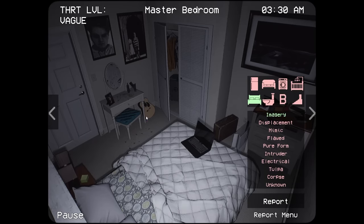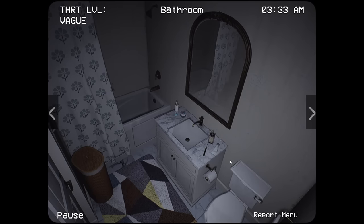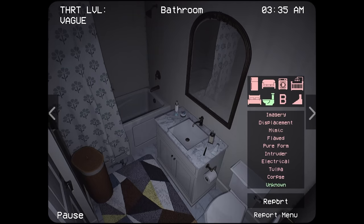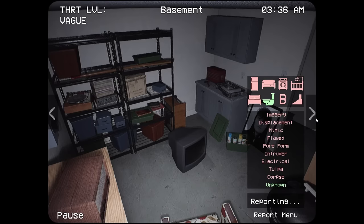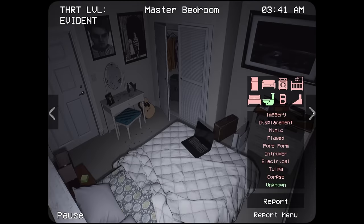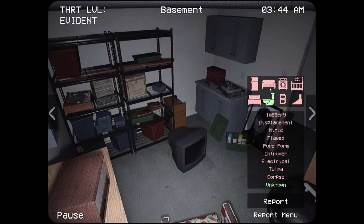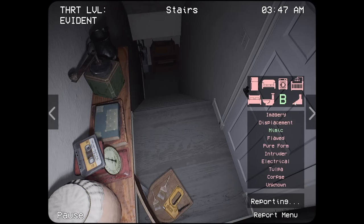If there are multiple displacements or multiple mimics, it doesn't get rid of all of them with just one. Good to know — I wasn't aware of that. All the other pictures in here look normal. The book, the calculator. Oh — I know what you... I don't like that. I'm going to select unknown and hit it with that. Whoa, my cameras are changing — I'm not changing the cameras! What just happened? That's creeping me out, I don't like that. We have displacement and mimic in the basement. We can get rid of both — that might bring us back down to vague.